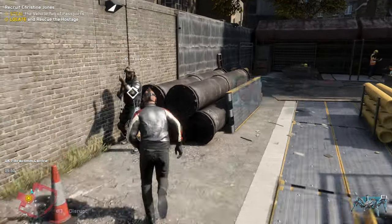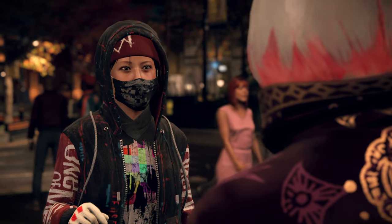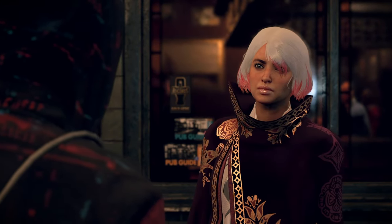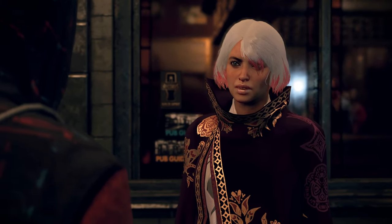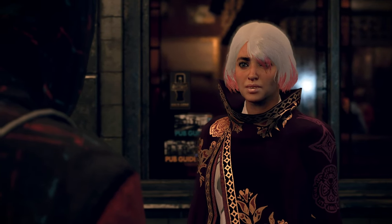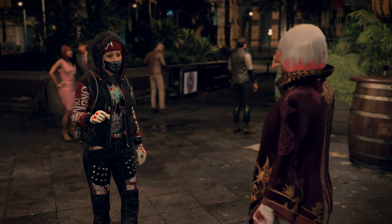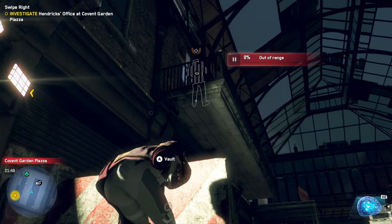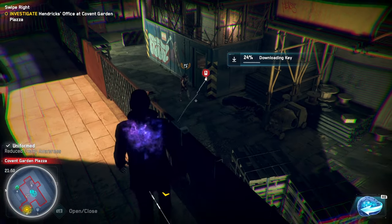Now let's talk about the season pass content. If you're a Watch Dogs Legion season pass owner, once you boot up your game after updating, there will be a character waiting right outside the DedSec HQ called Mina. Mina has what's called an Omni Optic, which gives her the ability to control other people's minds. You can literally just go up to anyone and control them. It has a limited range but it's much farther than the spider bot or the drones.